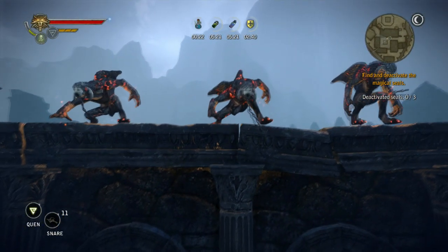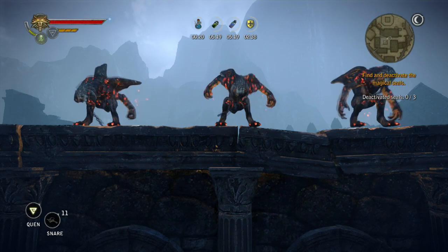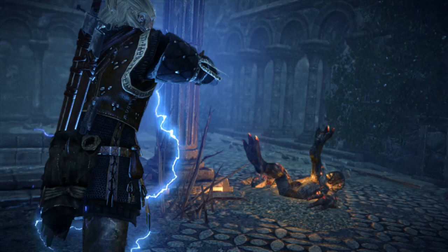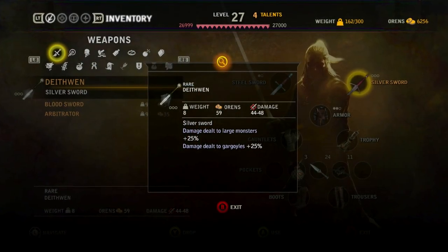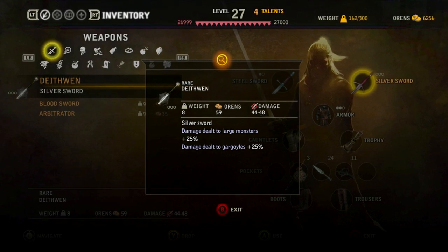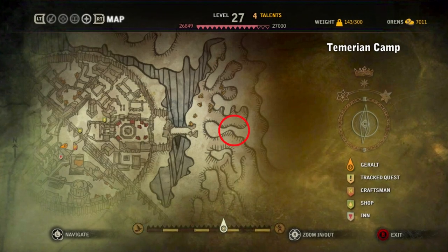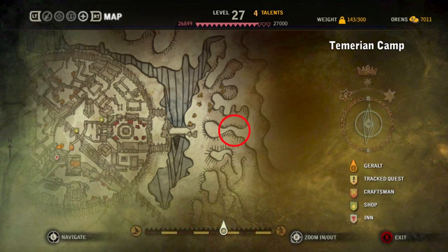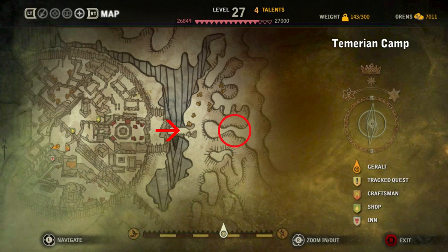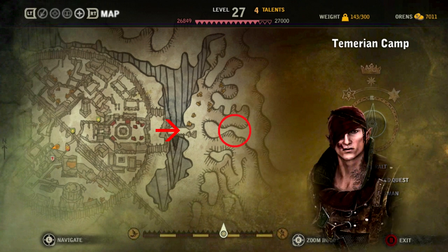This quest involves fighting groups of gargoyles which can be challenging as they will gang up on you. There is an optional task we can perform to better prepare. The silver sword called Deathwane is powerful and particularly strong against gargoyles. If you don't have this sword already, I recommend getting it. It can be located outside of Loch Muin just to the east. Note that once inside the city the only way to leave is through the main entrance gate. However, if you're playing through Iorveth's path and you snuck into the city, the gate will be locked and you won't be able to leave, meaning you won't be able to pick up the Deathwane sword once inside.